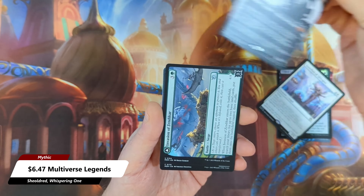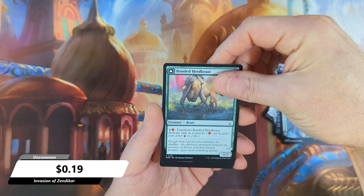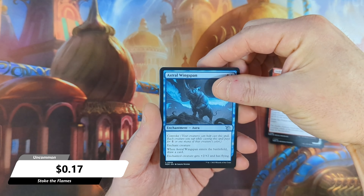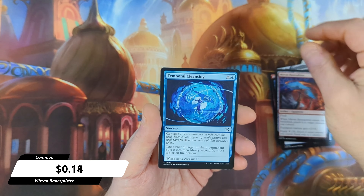Very nice to see that. Then we get an Invasion of Zendikar with a Bonded Herd Beast, Stoke the Flames, an Astral Wingspan, followed by a Mirian Bane Splitter, and Temporal Cleansing.